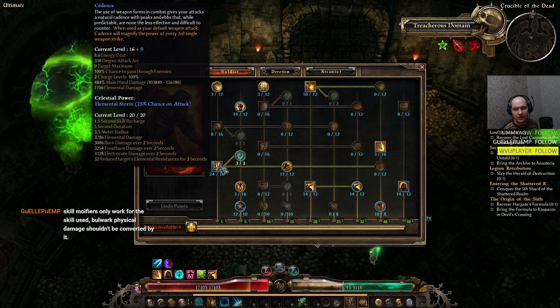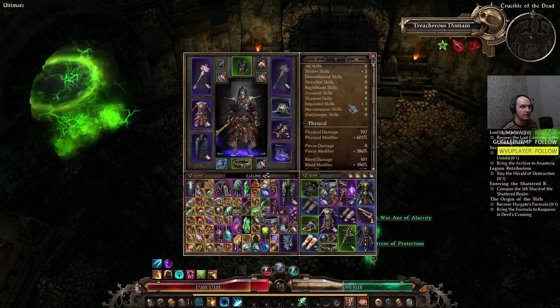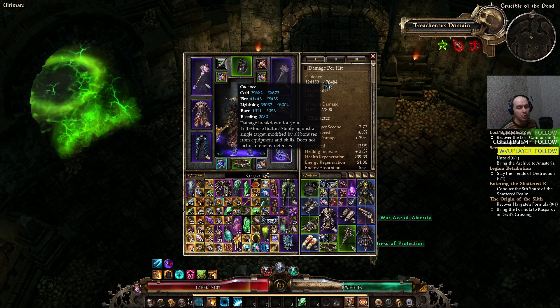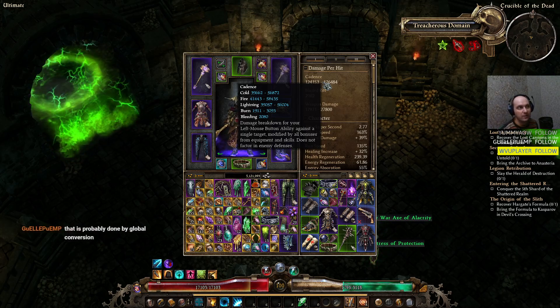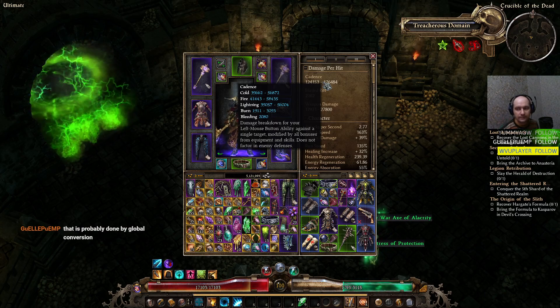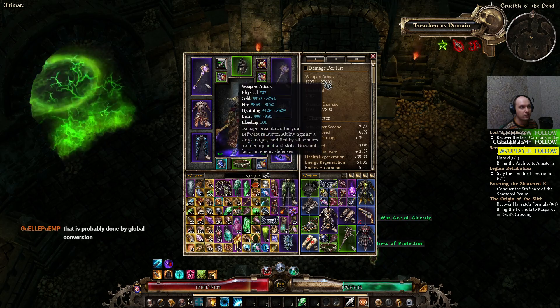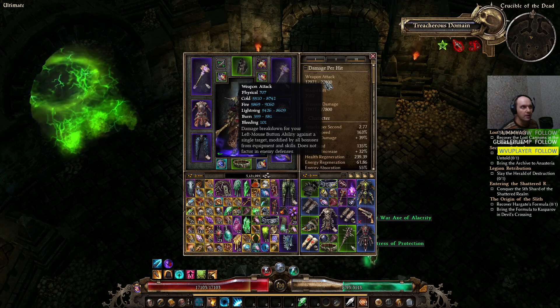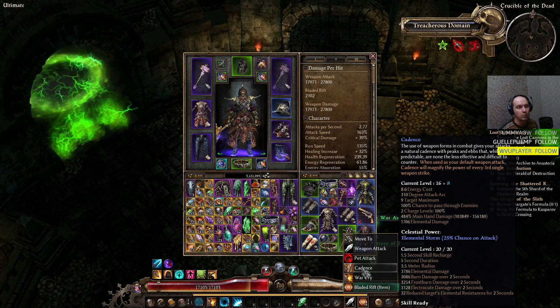Menhir's Bulwark physical damage is indeed converted by Cadence's Discord. If you look at the damage breakdown, Cadence shows cold, fire, lightning, burning, and bleeding damage. There is no global conversion here — the conversion is skill-specific. So Cadence converts every physical damage from any source — including Bulwark — into elemental damage. That's the power of Discord.